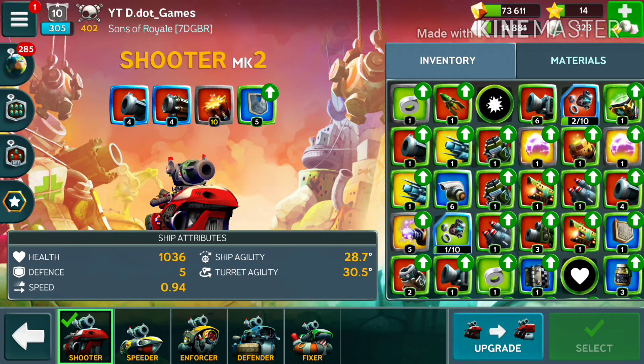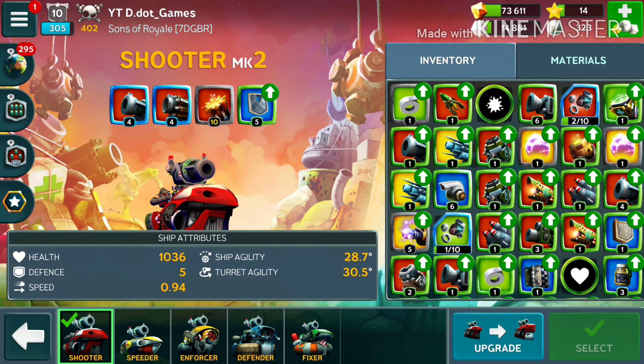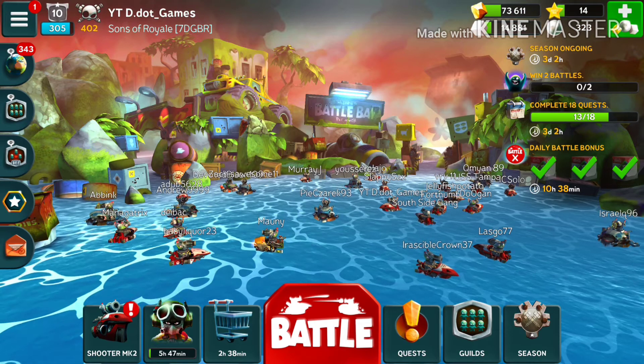One important thing to note is that I have a lot of duplicates in my inventory. The reason is that you need not only the correct items but also a duplicate of the item in order to evolve a weapon. I don't have an extra napalm launcher, but you need one extra card to upgrade it. Since we just opened that pack, I have another shield to put on. Now let's jump into a match and show some gameplay with my MK2 shooter build.